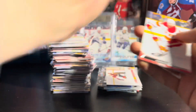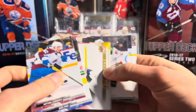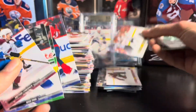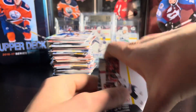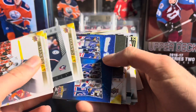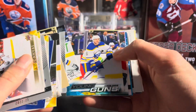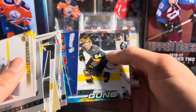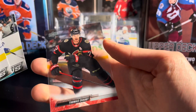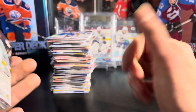In the last pack, guessing it's going to be a base canvas — and I'm right. It's going to be Leon Dreisaitl, so good player to get. Dreisaitl to end off the break. Overall, not a bad box — the young guns weren't great, but we did hit some cool inserts. Shane Wright was probably the best card there. Still some more young guns I could put towards my set. We did hit the clear cut of Chabot in the first pack. If you enjoyed the video, leave a like, subscribe for more. I'll try to get some other hobby boxes on the channel soon. See you in the next one.